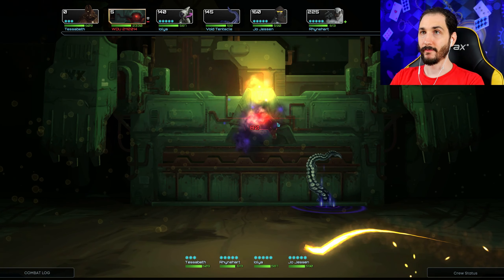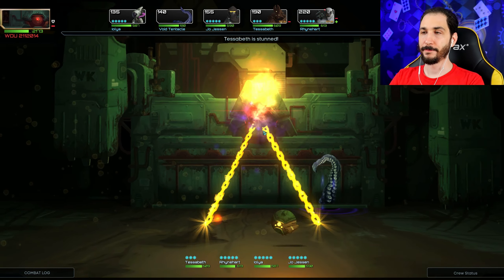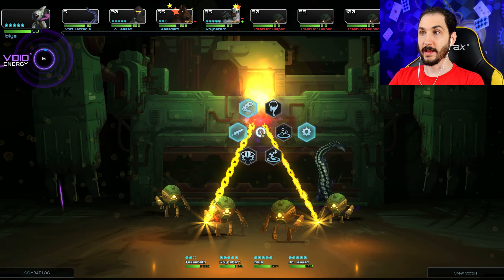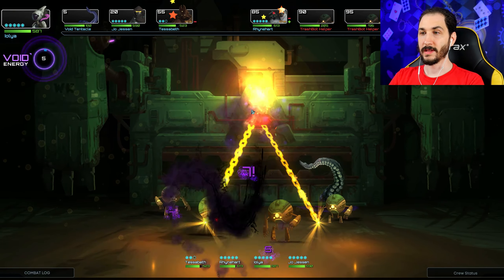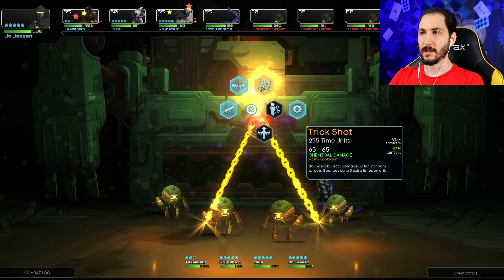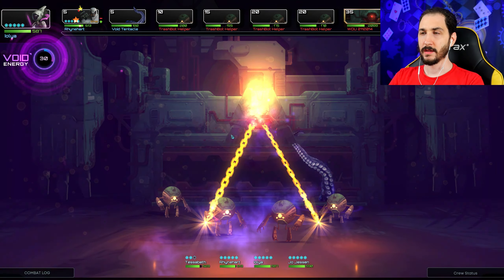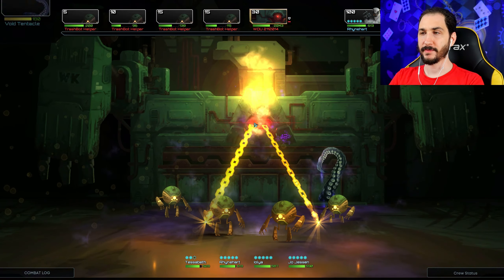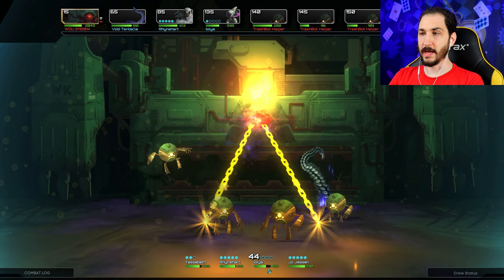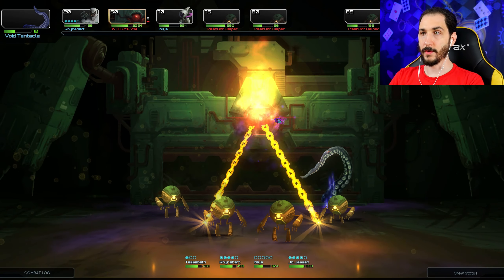The boss is spitting out more drones — this could be a nasty fight. We try trick shot and attempt to generate some criticals with Jess. Then somehow everybody gets stunned at once and the enemies are kicking our ass. That's really bad. We might not make it through this one — I am kind of surprised at the difficulty level here.